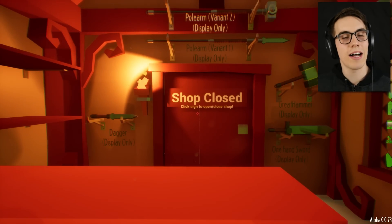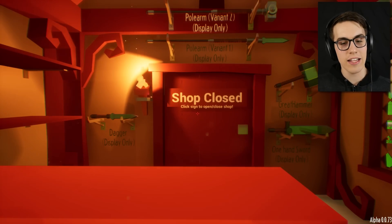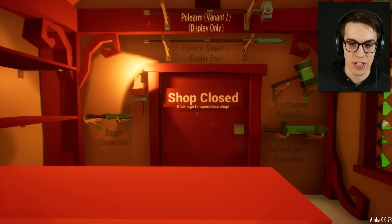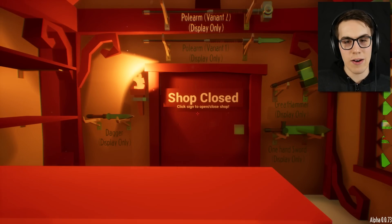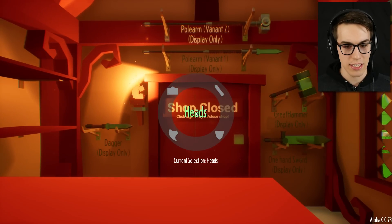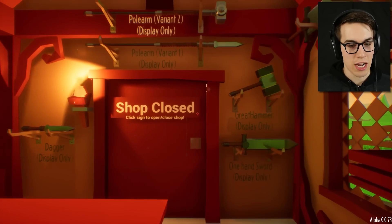Hello everyone and welcome back to my little blacksmith shop! Today we are starting a new game - it just got a new update, so I figured I'd start off fresh. There is now an axe in the game, you can make axes. It doesn't show any on the wall here, but it is an option if you hit your Z-wheel - look at that, it's an axe thingamabob!